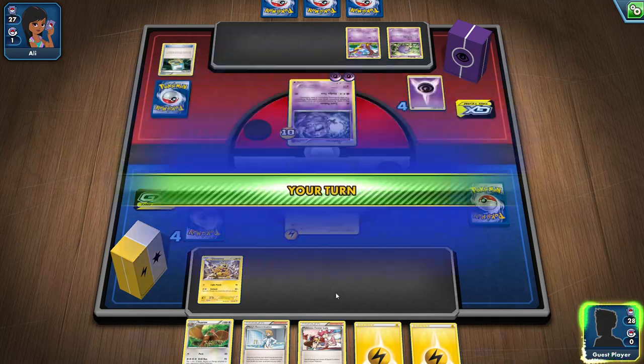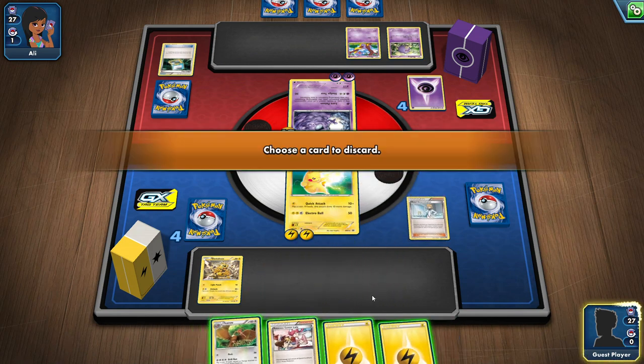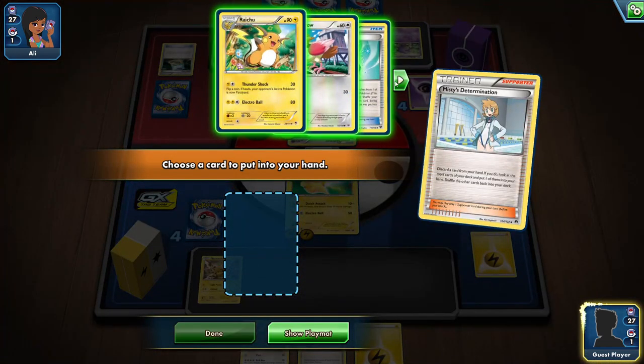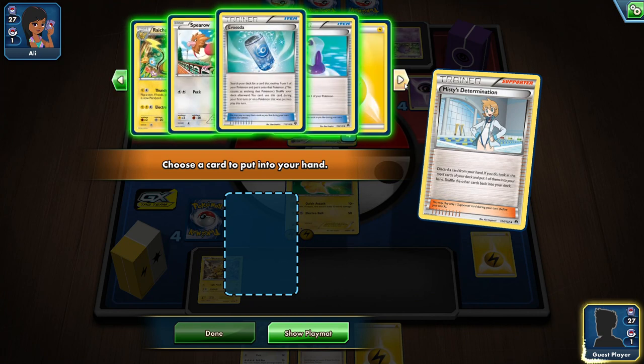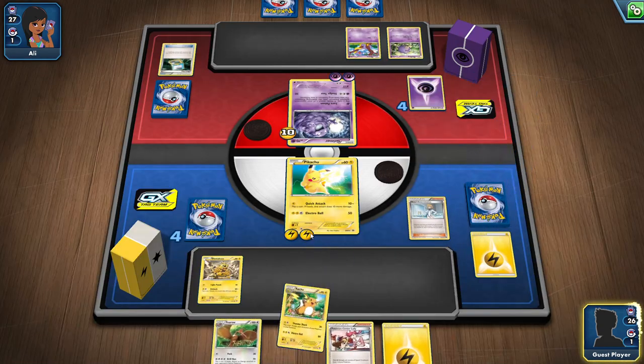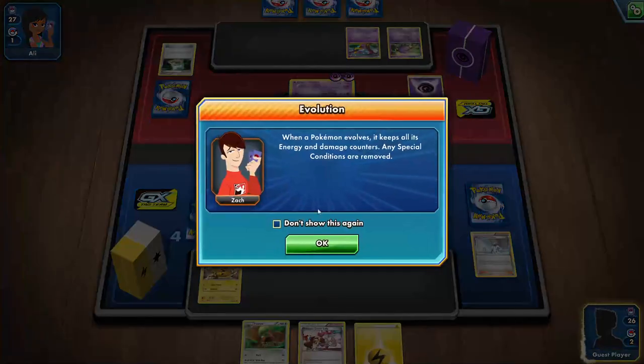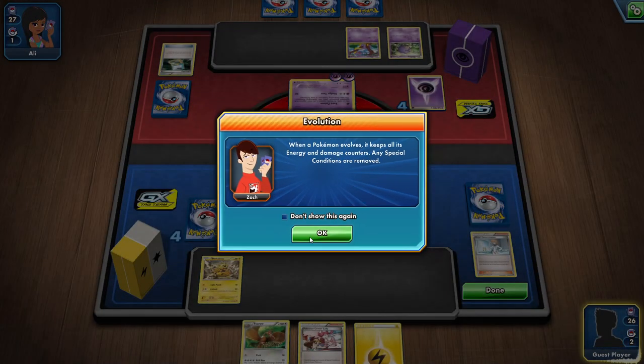I'm going to do energy. I don't know what I would want to discard so I'll save that trainer card for now, and attack with Quick Ball — nope, tails. Opponent's turn — yeah, it's pretty straightforward and self-explanatory. Tails, so Electro Buzz stays there. I'm going to give energy, and try discarding my energy to look at the top 8 cards. There's a Raichu and a Sparrow — that'll allow me to put the other Pokemon out. I'll search the deck for a Pokemon that evolves from one of my Pokemon. I'll get Raichu — that makes the most logical sense.